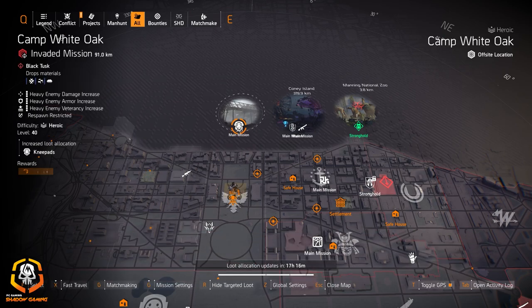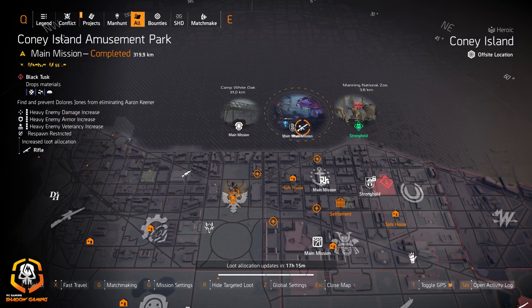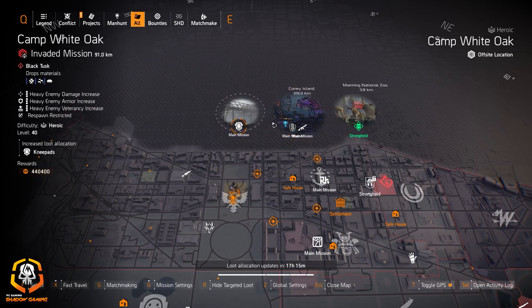Knee pads at Camp White Oak: you can get Ninja Bike Messenger knee pads, Fox's Prayer knee pads, and Sawyer's knee pads — two exotics and one named item. That's a must-have if you have any rifles or M1As. Rifles at Coney Island Amusement Park: you can get a Classic M1A, Baker's Dozen, Merciless, or Diamondback. For Overlord ornaments, I wouldn't even bother — if you're looking for Fox's Prayer knee pads, just go to Camp White Oak.